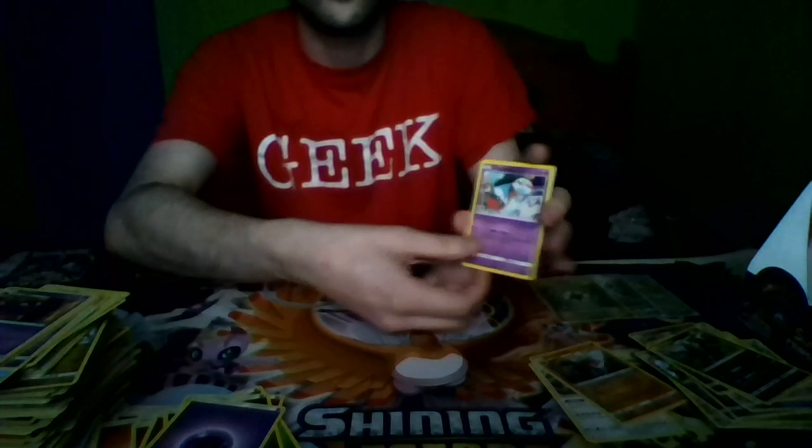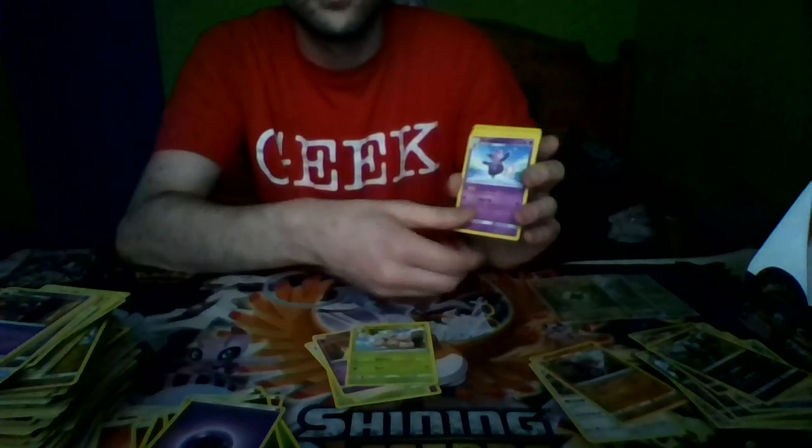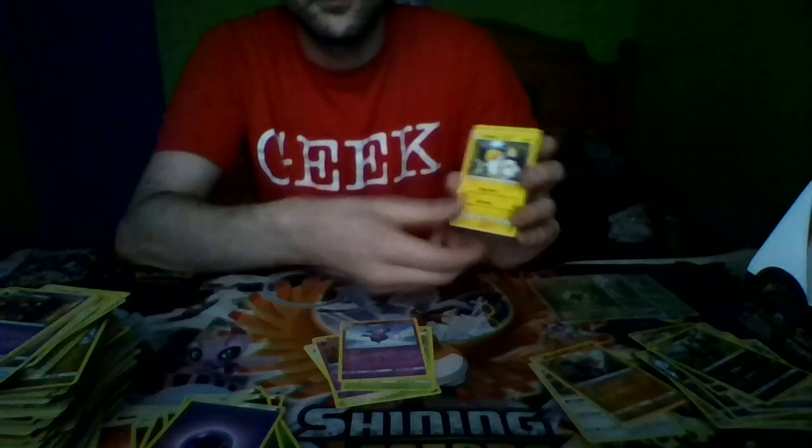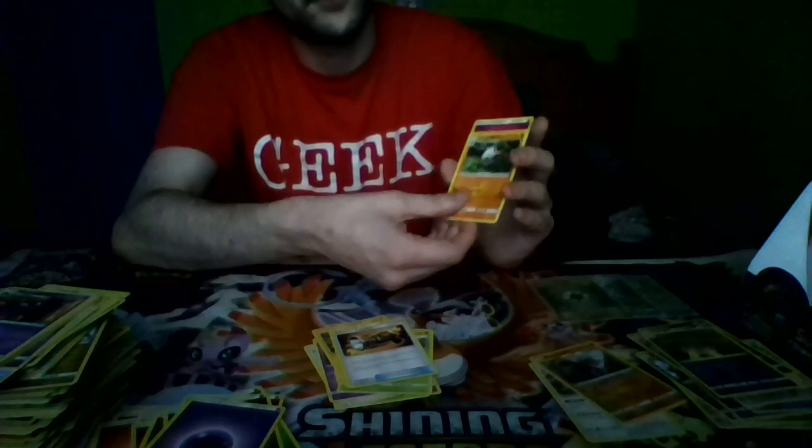Pack ten: Chimecho, Carblast, Swablu, Punkaboo, Exeggcute, Grumpig, a Molga, Counter Catcher, a Reverse Holo Punkaboo, and a Primeape, and Fairy Energy.